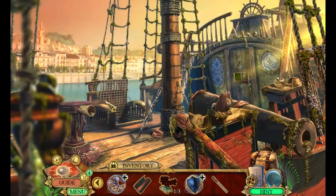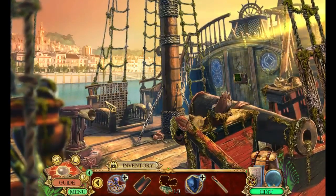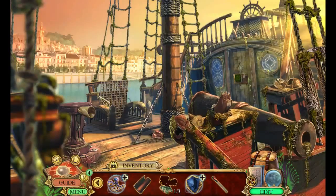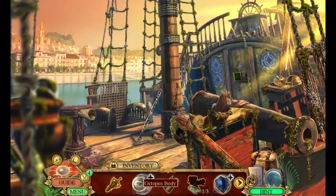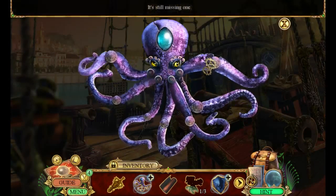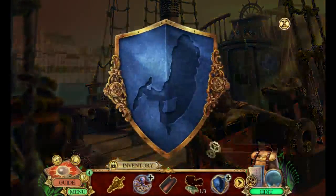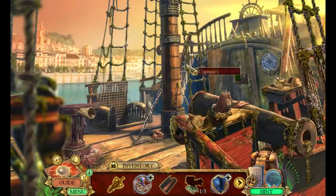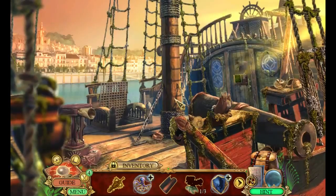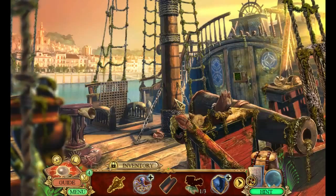Alright folks, we're back playing Hidden Expedition 10: The Fountain of Youth. We're on a ship and there's a lot of crazy moss here. Inventory-wise we've got an ancient pendant, an octopus body missing a tentacle, sandpaper, one out of three etch stones, and an empty shield — which almost looks like a guy wearing snowshoes. We're playing this live in front of the folks at Hitbox watching — waving at you right now, thank you for hanging out with me today.